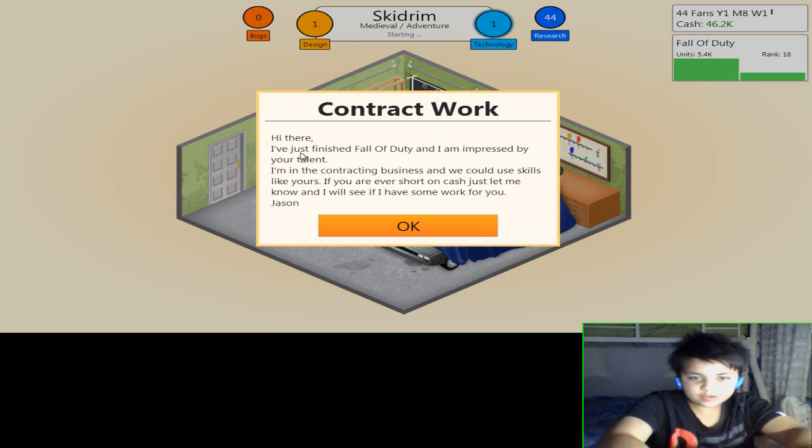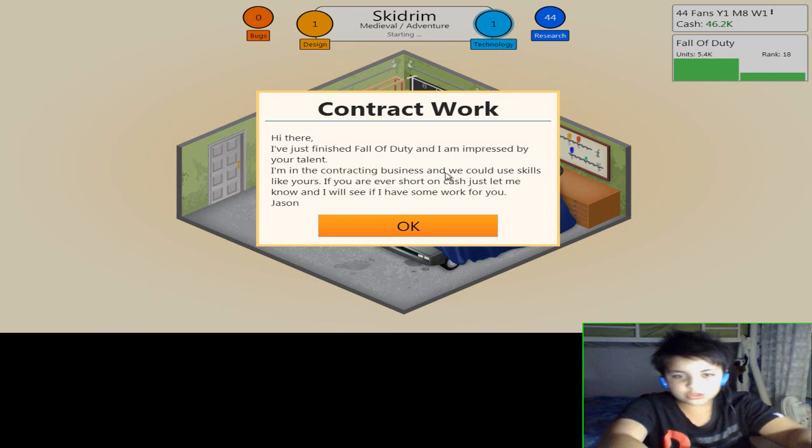There's a contract message: 'Hi there, I've just finished Call of Duty and I'm impressed by your talent. I'm in the contracting business and we could use skills like yours. If you're ever short on cash, just let me know and I'll see if I can have some work for you. — Jason.'